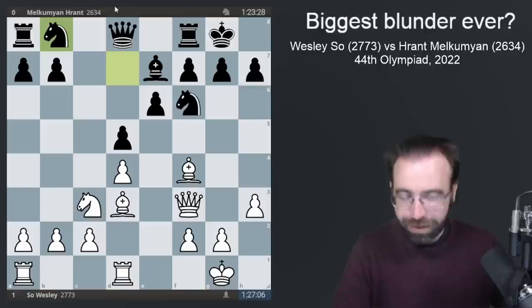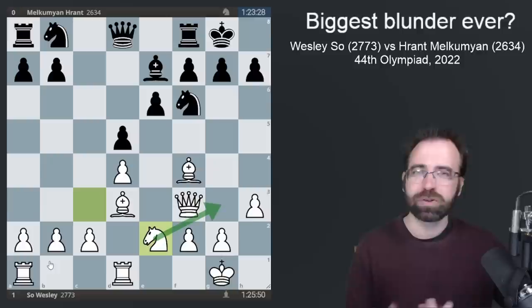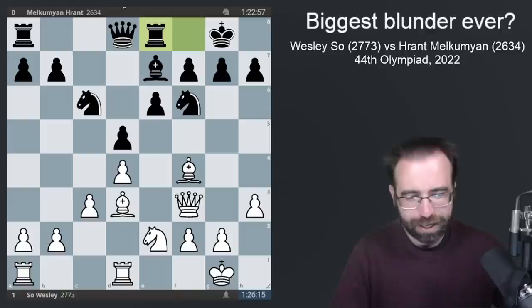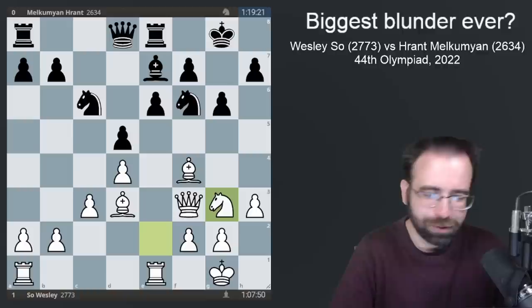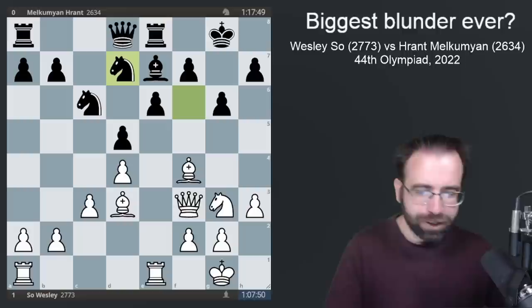Black actually undevelops with knight to B8, with the idea of coming back to C6, which is a more active square for the knight. White decides to remaneuver his knight over to the kingside for a potential attack. The knight didn't make much sense on C3 anyway, since White wants to put a pawn on C3 to solidify the center. Black plays rook to E8, focused on the E5 square, and White also puts a rook on the E file with rook to E1. After G6 anticipating knight to G3, which happens anyway, we see a lot of slow maneuvering.